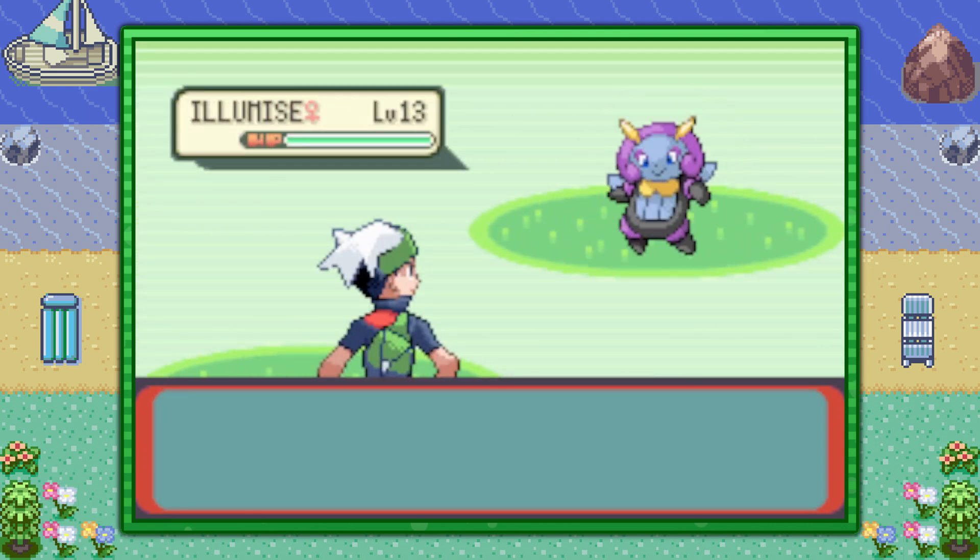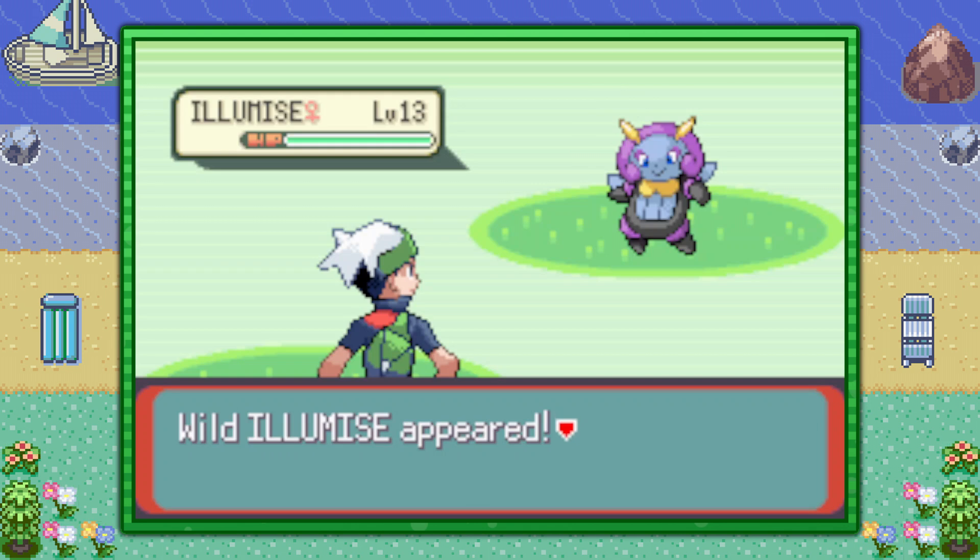It's not super rare — it's about 1 in every 5, so just stick to it and you should be able to find it relatively quickly. That's how you find the Firefly Pokemon Illumize in Pokemon Emerald version.